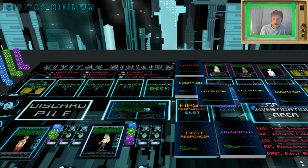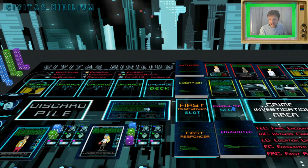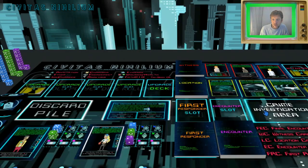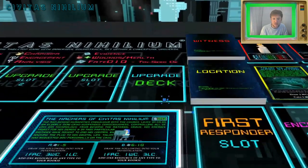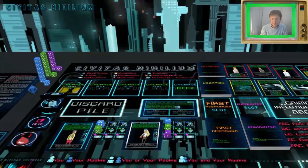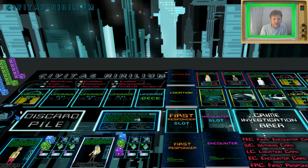We take three locations, flip them all by pressing F, and drop them into the location pool. These are places we think might be of interest, and these are people we think might be of interest. We need to decide how many witnesses and locations we can bring into the investigation. Before rolling, make sure to check the number in the top right corner of the crime card — that tells us how much evidence to add to the final encounter card, which must always remain face down.